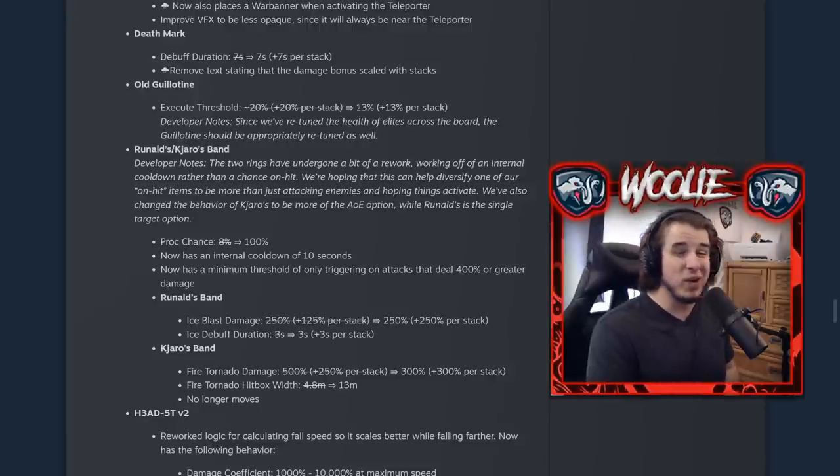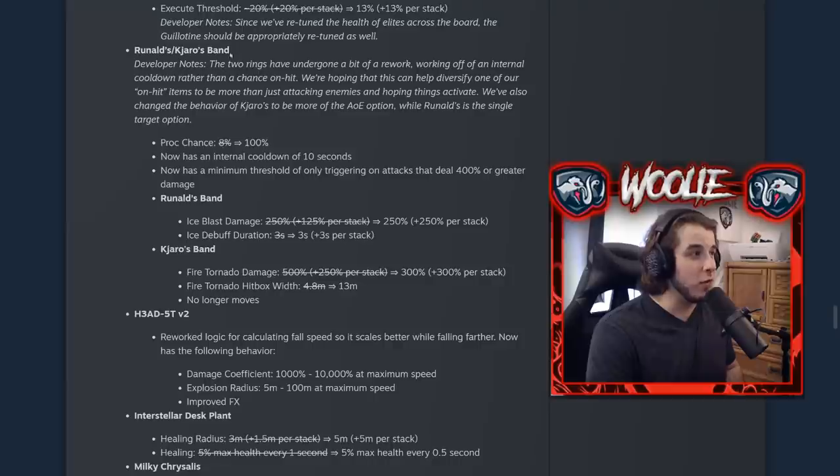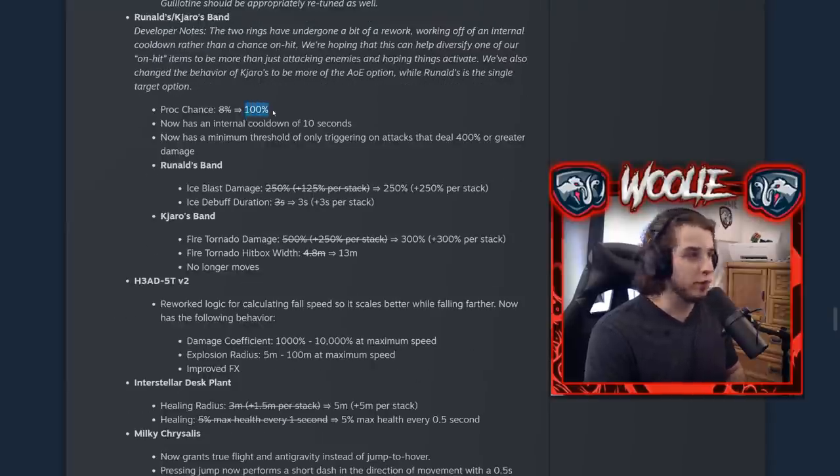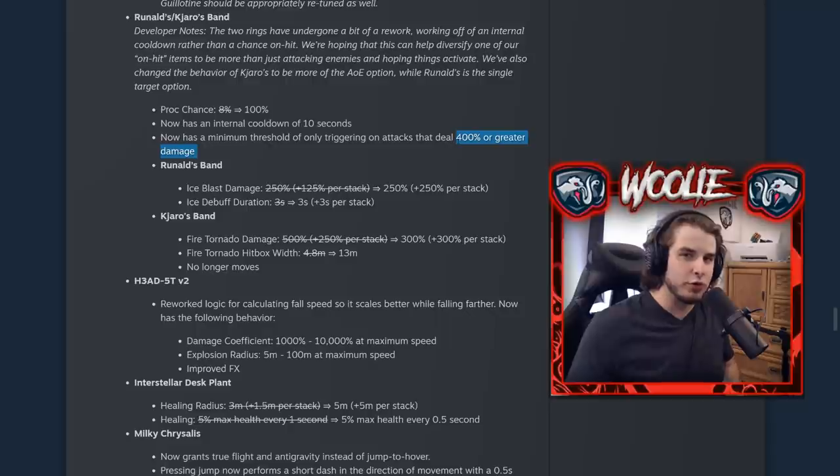The Old Guillotine was nerfed quite noticeably — from 20% down to 13% per stack — but keep in mind they also reduced elite monster HP already, so overall elite fights should feel about the same. For the Runald's and Kjaro's Band changes, the proc chance is no longer variable. It's now a guaranteed 100% chance, but the trigger condition is dealing 400% or greater damage in one attack. So Commando's auto attack at around 90-100% damage won't proc the bands even on a crit, but his M2 critically striking would clear that threshold.